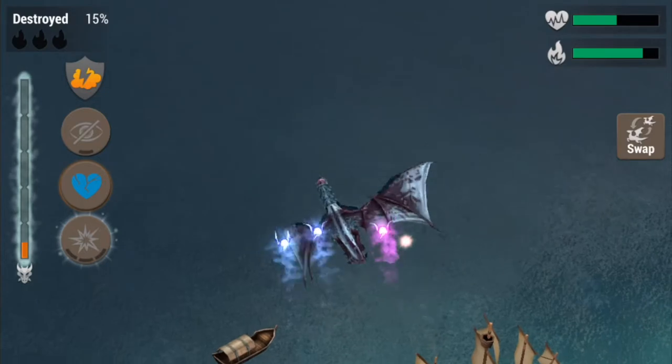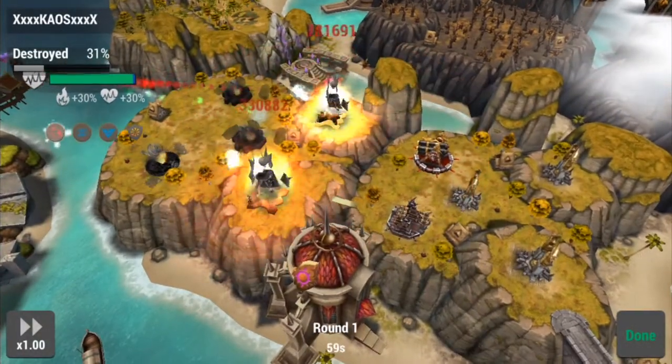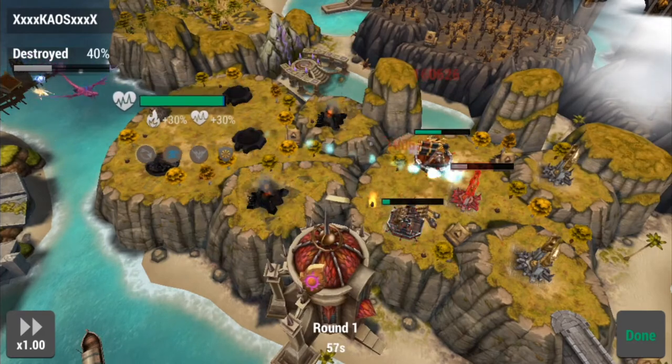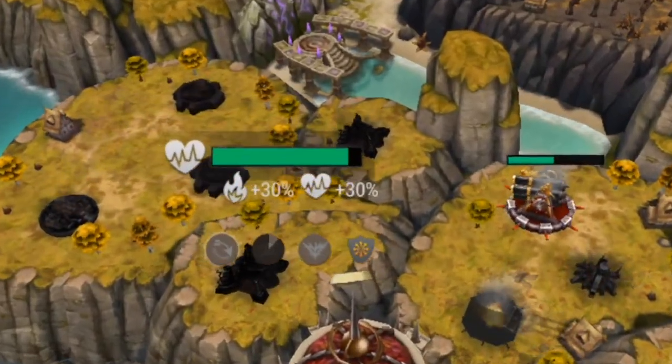You'll notice that as I cloaked, I traveled to the small island. I made sure the bubble doesn't hit the trebuchet. The point of the matter is making sure your spells are used on the targets that you want.